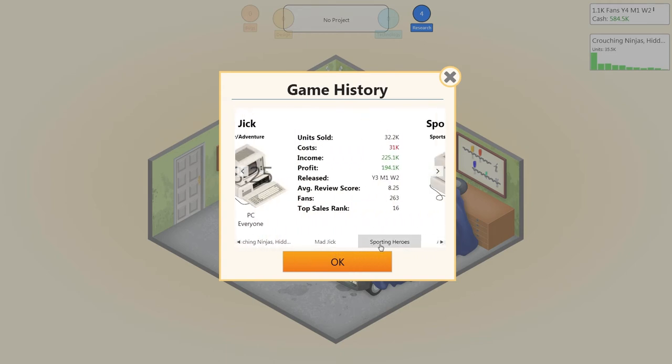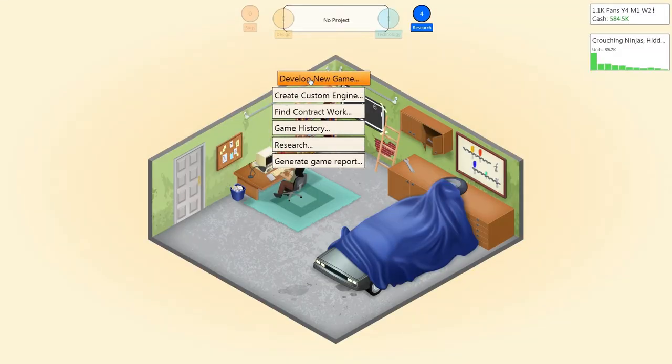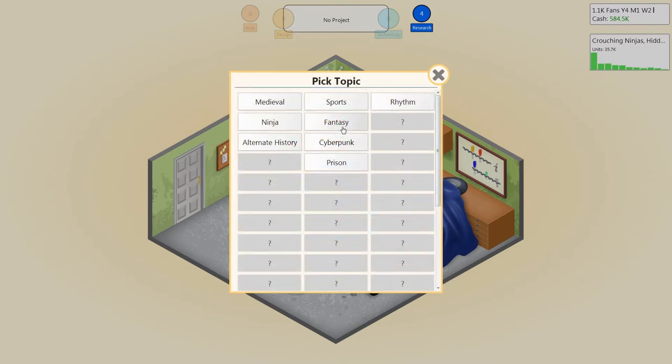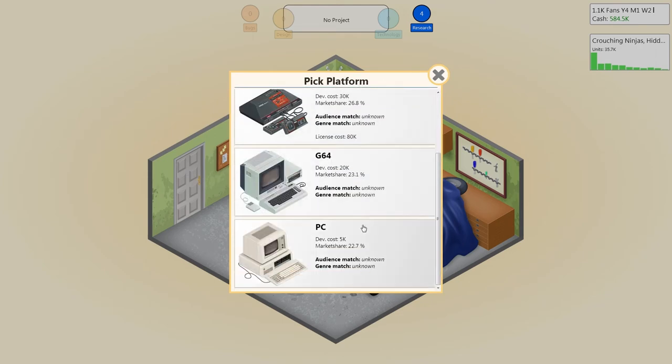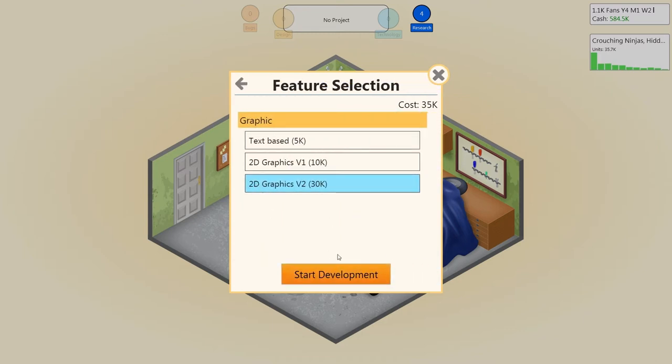What game should we produce today with our lovely new engine? It's been a while since I've done a strategy game — I might do a fantasy strategy. Have I done a fantasy strategy yet? There's one: Dungeon Architect. Let's do Dungeon Architect 2. I haven't actually researched sequels yet, so this will just be a pretend sequel. Dungeon Architect 2 — a fantasy strategy game for PC using the new random engine V0.1 with 2D graphics.